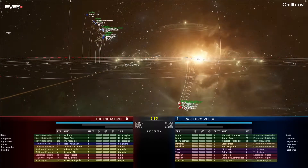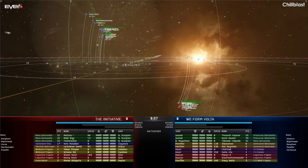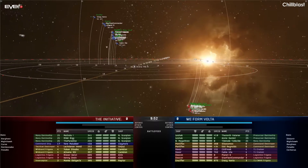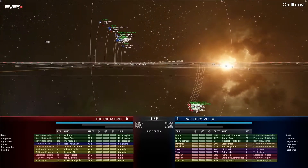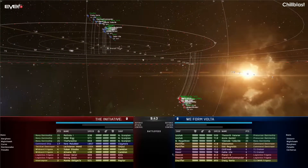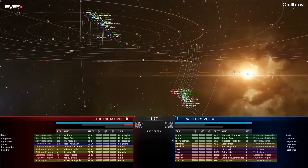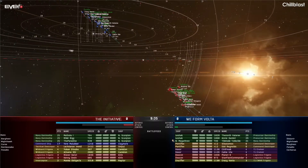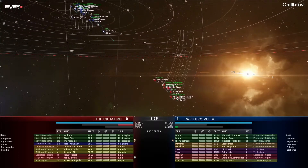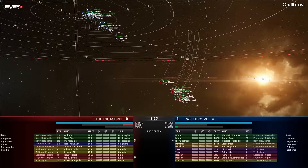This is definitely a cruise-fit setup. They are going to want to keep their range, which is why you can see they've all warped in at 50. As the match starts, we'll probably see them try to pull distance on those leshaks. They need to mitigate as much damage from those leshaks and keep that navy mega off them in order to apply enough damage over time with those cruise missiles to hopefully break something. It's going to be very difficult shooting cruise into armor because it's not a great resistance-type matchup, and those deacons are going to be able to get reps off pretty well. This could be a rough match for the Initiative, even with those cambions on their side. Their ability to control the field and peel tackle effectively is going to be what really determines how this match goes.